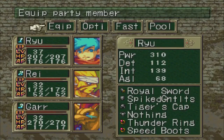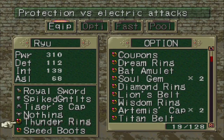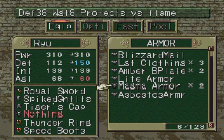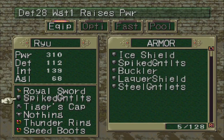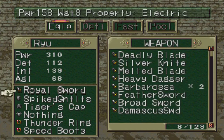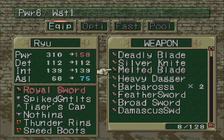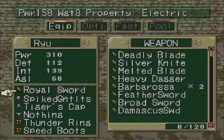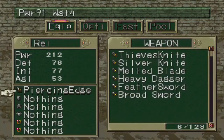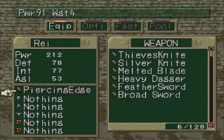I want to come in prepared. Here's my setup: I've got speed boots on Ryu and a Thunder Ring, which is very important. His armor is nothing specific because armor will weigh him down and won't be helpful against the monster we're fighting. He's got Tiger's Cap and Spike Gauntlets to raise power. I'm also thinking about the Damascus Sword, but I'll use the Royal Sword so this serves as a tutorial. Ray is kind of irrelevant here — he plays a support role and will get one-shot KO'd anyway.